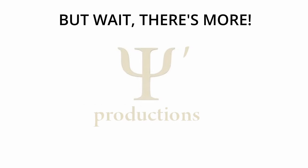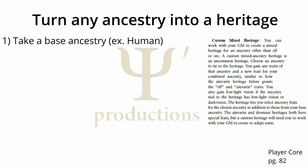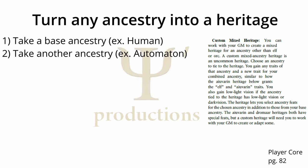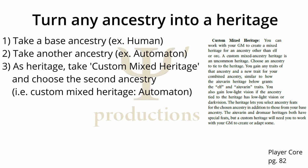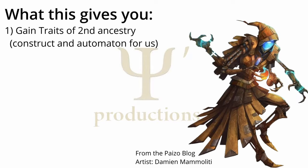But wait, there's more! Player Core 1 allows for an optional rule where you can turn any ancestry into a versatile heritage. You simply take an ancestry as a base ancestry — let's say human — then you take another ancestry, let's say Automaton. Then, for your heritage, you choose custom mixed heritage and choose the other ancestry. So in our example, our human would have the ancestry custom mixed heritage Automaton. You gain the traits of the second ancestry, so in our case Construct and Automaton.